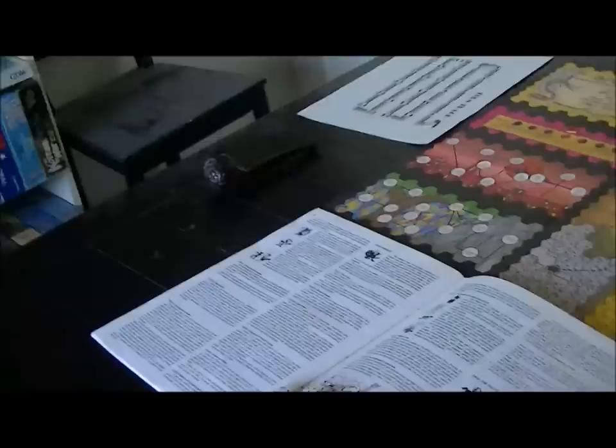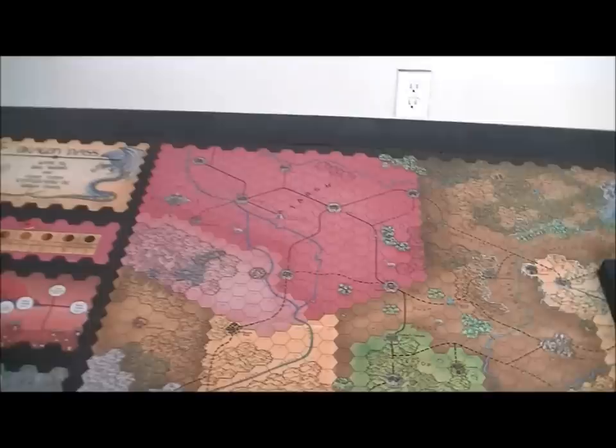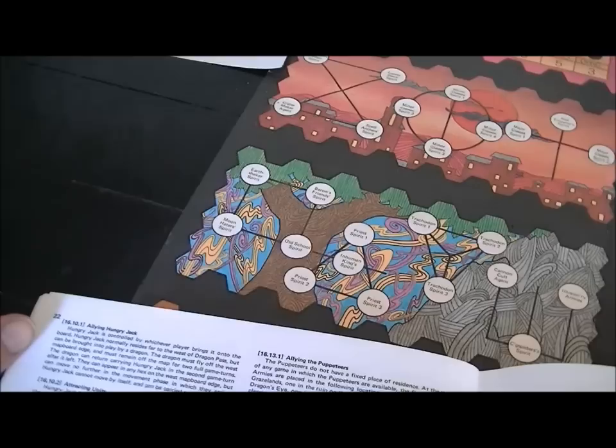We've already had the Exiles and Pony Breeders in play from the last game, so let's jump down to Hungry Jack. Hungry Jack is weird — yes, he's a giant jack-o-lantern. If you want to ally with him you just have to grab him and bring him onto the board. He's not on the board at the beginning of the game and can only be brought in by a dragon.